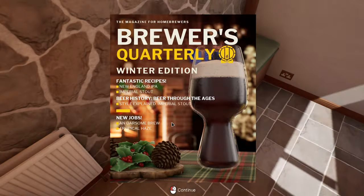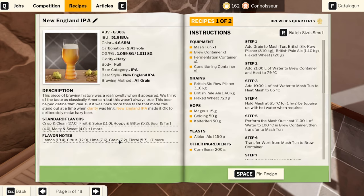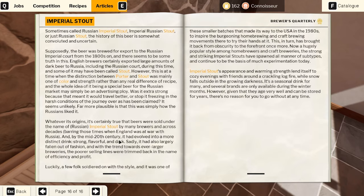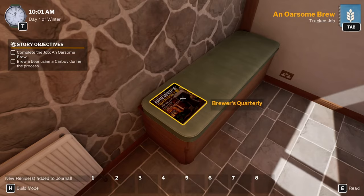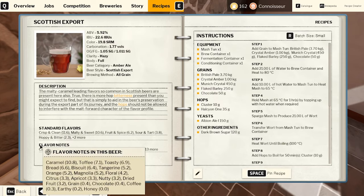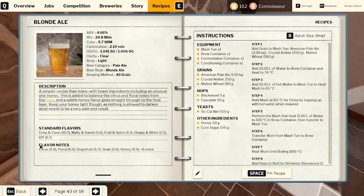Let's open up and track this job - an awesome brew. Batch size is medium, ABV between one and four, bonus between three and four. ABV is 6.3 for the New England IPA, 8.2 for the imperial stouts which are way higher. Let's look at our recipes - something with low ABV between three and four. The blonde ale has 4.6 which I think is going to be the lowest.